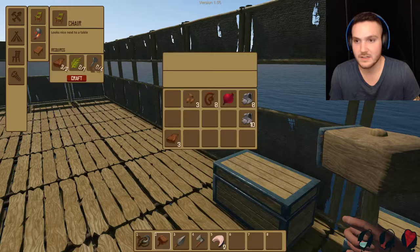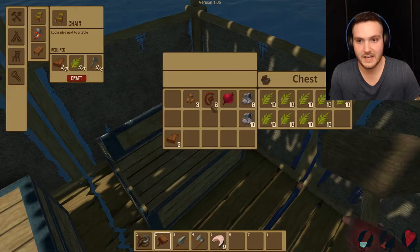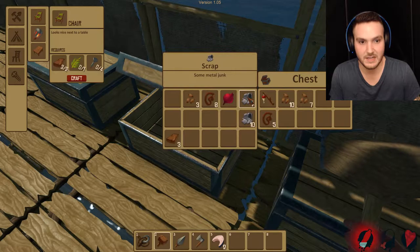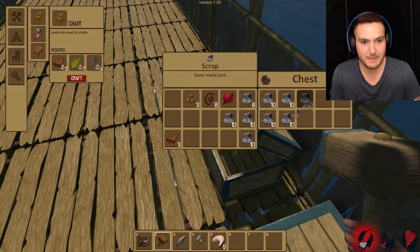The moment of truth — let's build some tables. We're gonna need four nails for the table. Holy shit — you need four for the chair too? Where the fuck are you? Oh, there you are.